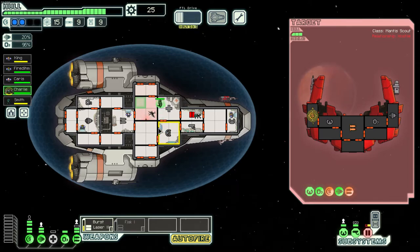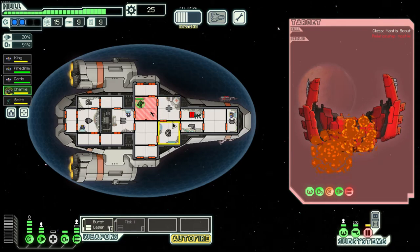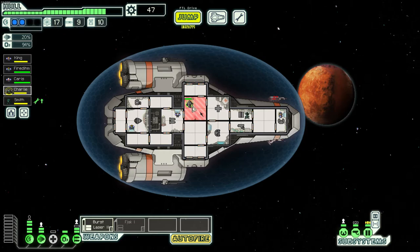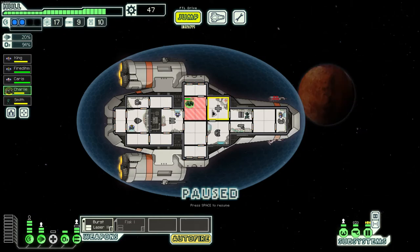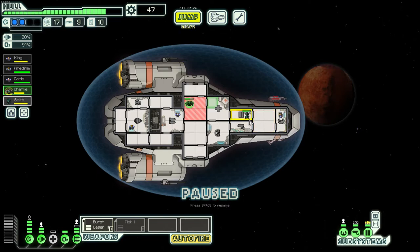Let's launch into their weapons — I don't want them to get another missile off. We shut them down and they're destroyed. The oxygen got sucked out, we got rewards. Charlie is fixing the breach, taking a bit of damage from suffocating, but he got it done.